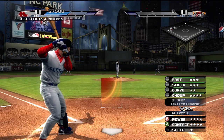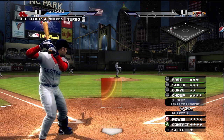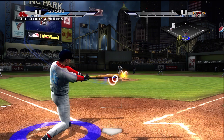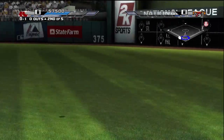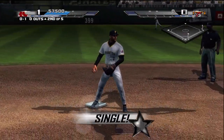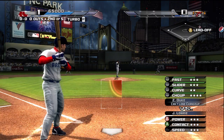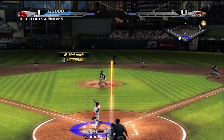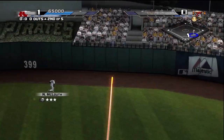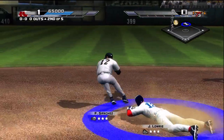Lowell's stepping in — man on third, nobody out. He threw him his best stuff, but still gives up the hit. It's one to nothing. Coming up next, Jed Lowry. Line drive hit to the outfield. Lowry's safe.